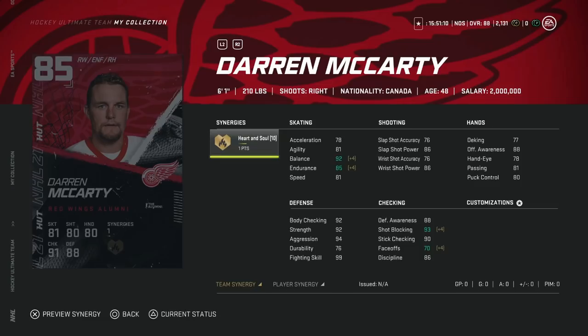The Detroit Red Wings team builder is the 85 overall Darren McCarty. With Heart and Soul activated it boosts his balance to 92, which is nice — a card you'd use if you like to control time on attack, very hard to bump off the puck. But with 76 shot accuracy, it's really tough to use because you need to be able to pick the corner. The short-side wrister is eating guys alive early on. Just not worth the investment.